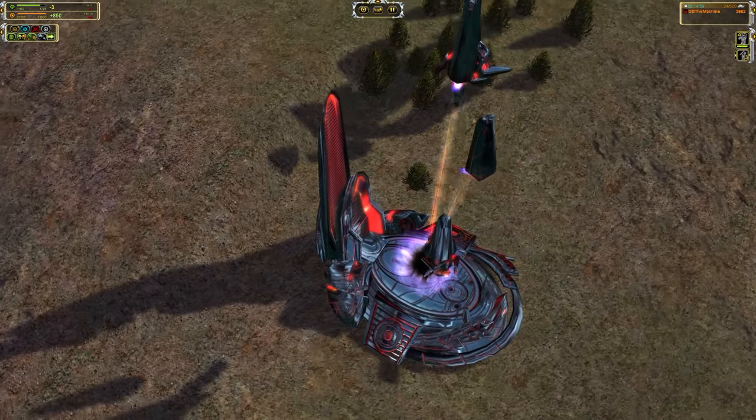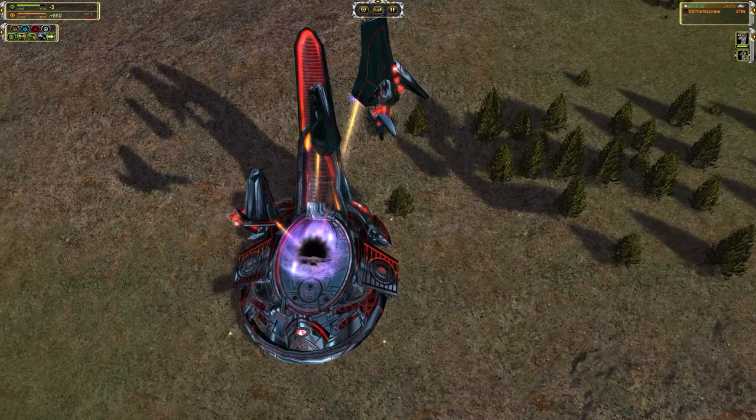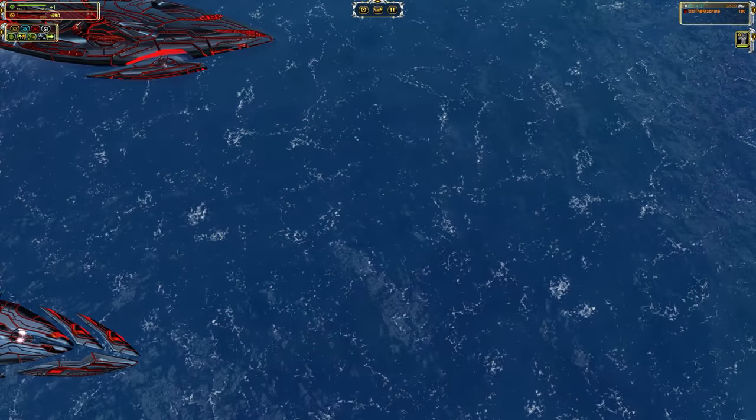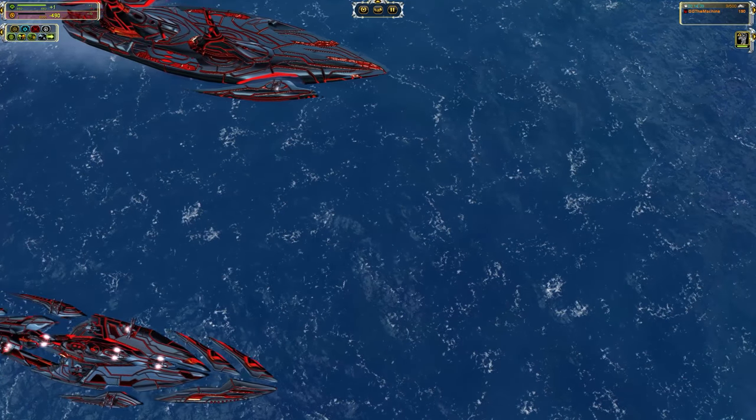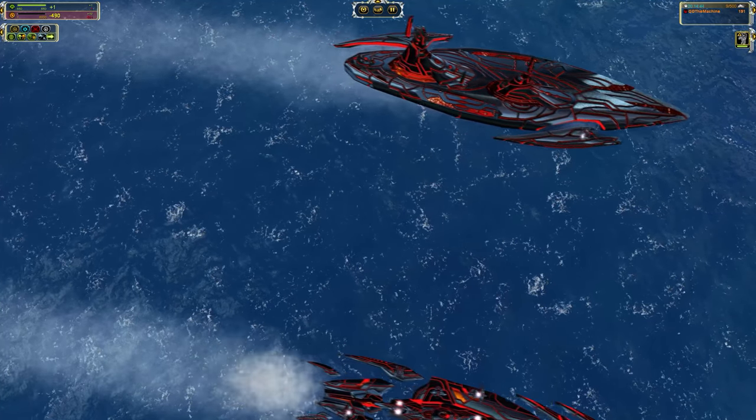Humans haven't yet worked out how to defy physics, so typically when there are objects that mysteriously float, it's non-human technology. Many of the Seraphim and Substrate assets have components not directly connected, floating nearby and moving along with the primary object.